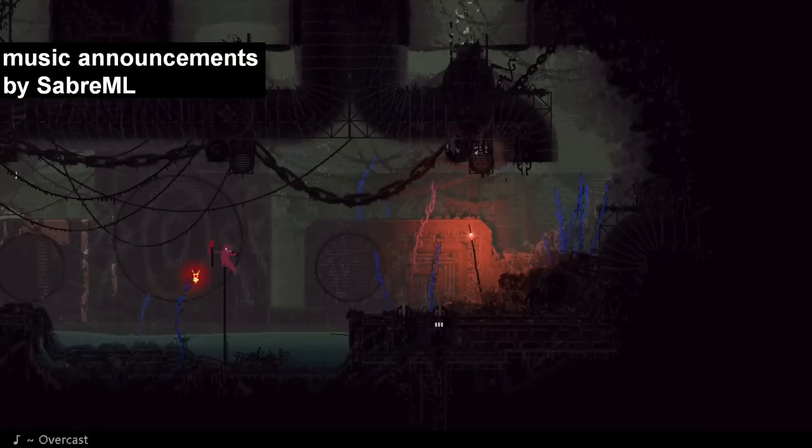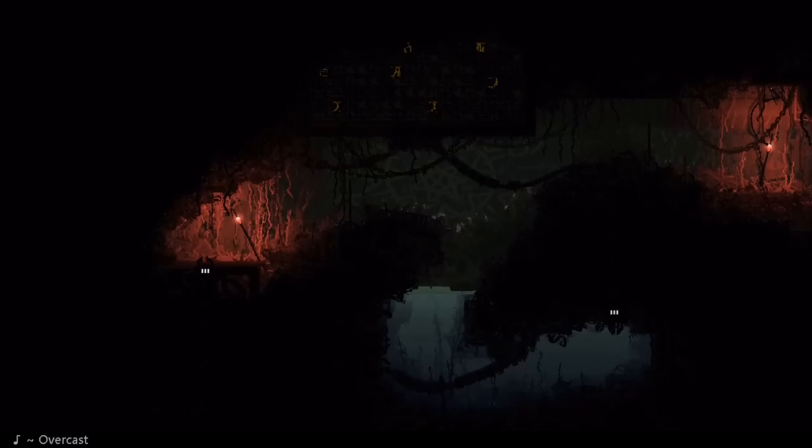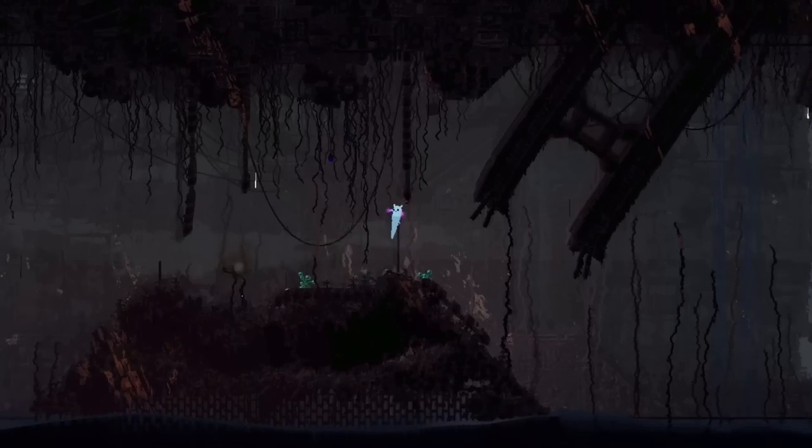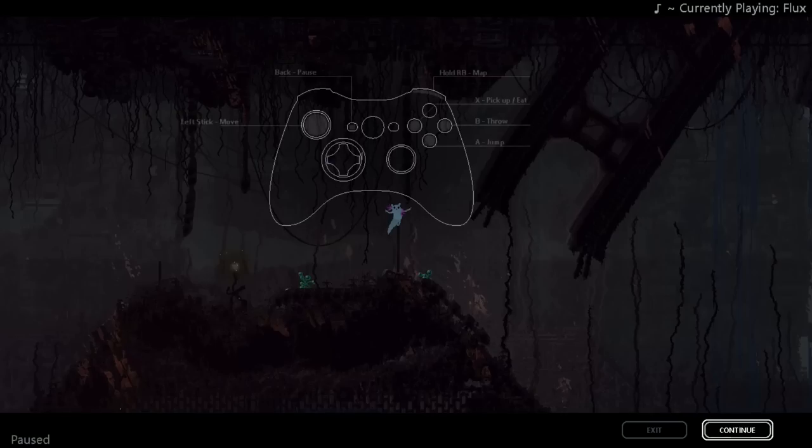The first mod is Music Announcements by SaberML. It's a very simple mod that adds a pop-up every time a music track plays, which is how it works in the Arena modes. This is a neat little change that I think could have been part of the original Remix settings. It also shows the song currently playing in the corner of the pause menu.